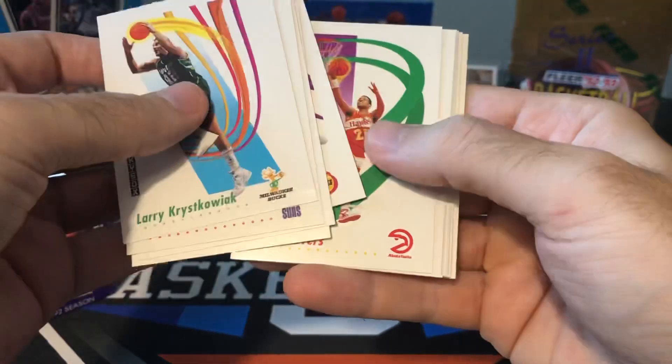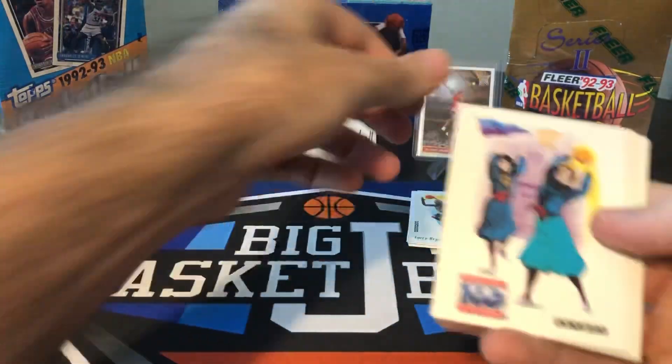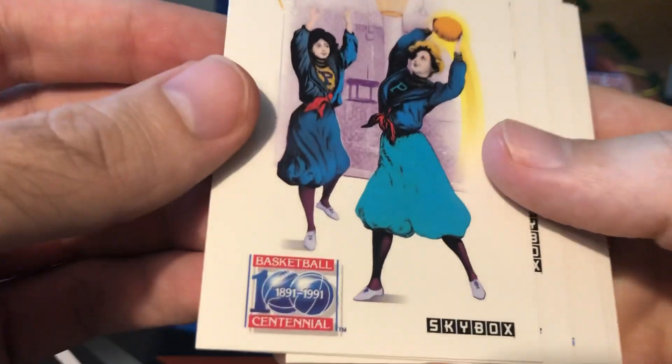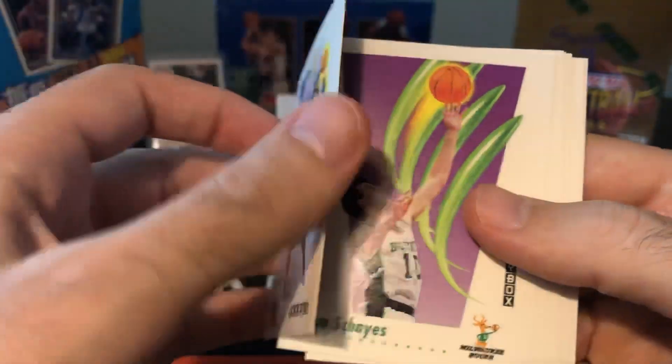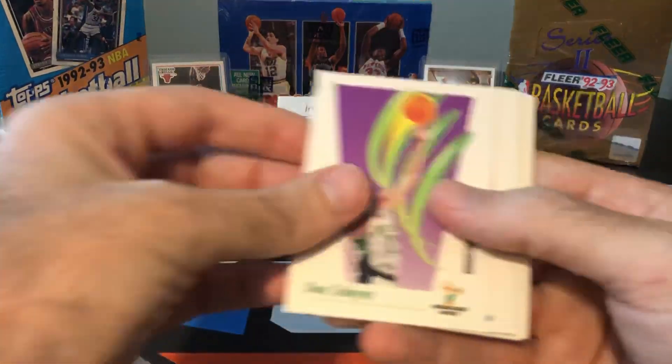Hakeem, Doc Rivers. What the heck is this? 100 Years of Basketball. Can you imagine if WNBA players still wore that today? That's kind of a funny card.